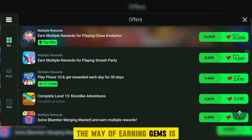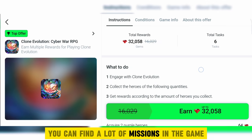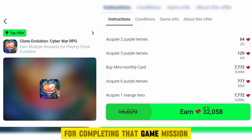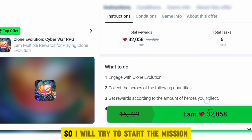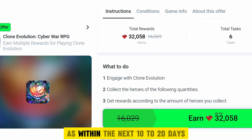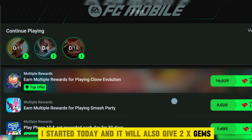Here the way of earning gems is we just have to check the amount of gems that we can earn in different games and then select that game to start the mission. You can find a lot of missions in the game and each mission offers a different amount of gems. For now, if I start grinding, I can grind double gems as the 2x offer is running. I will try to start the mission when the 2x gems offer is available so I can complete it within the next 10 to 20 days and it will also give 2x gems.